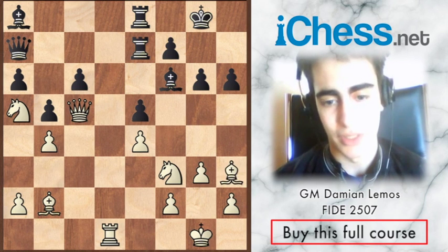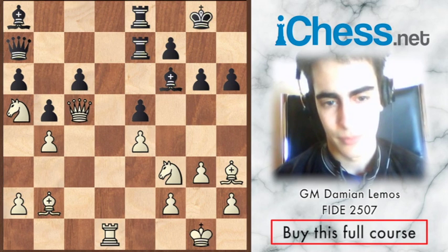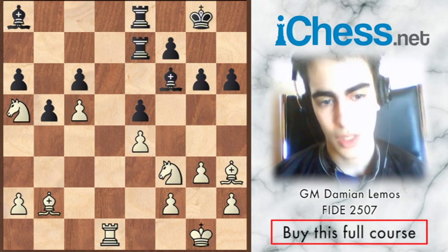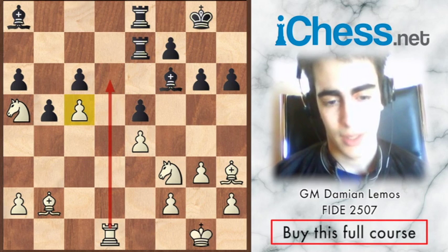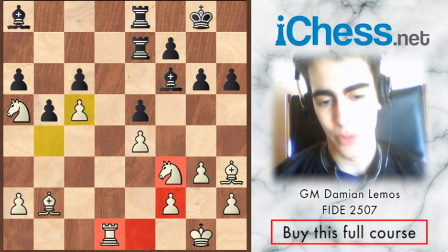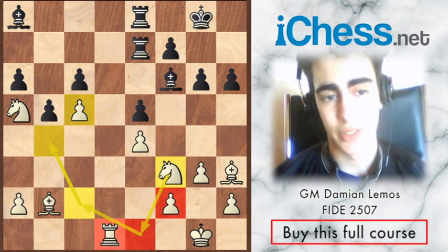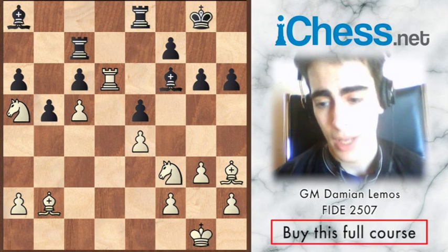Bishop takes, and now queen takes. We have two pieces for the rook - the extra pawn is not relevant. What's really relevant is that bishop a8 is not doing much. I think we have a winning position already. Since we don't have a pawn on c5 anymore, we can also consider using this square for a knight. So queen takes c5. Black tries queen a7. At this point, I don't mind trading pieces off - the more we trade, the better for us.